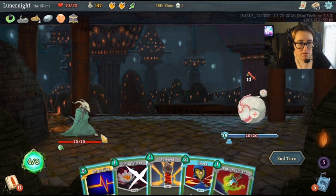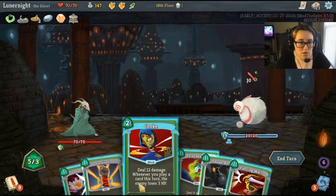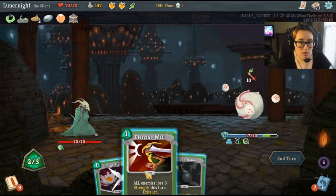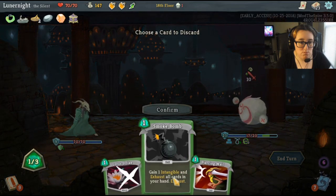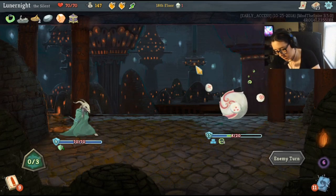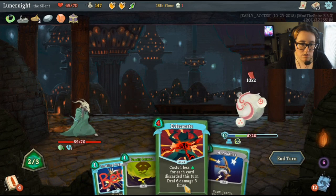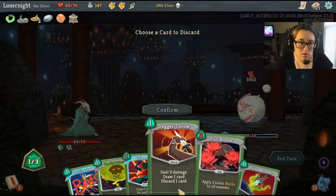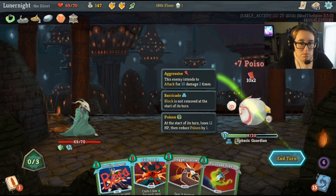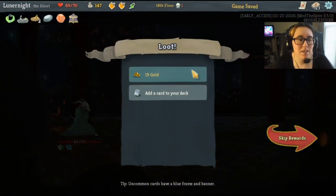I should read my stuff more. Adrenaline — that was weird, I never saw it do that before. Hit that, hit that. I'll take one damage, it's okay. I need to get my water. Corrode — that's the card I wanted. You're gonna die.